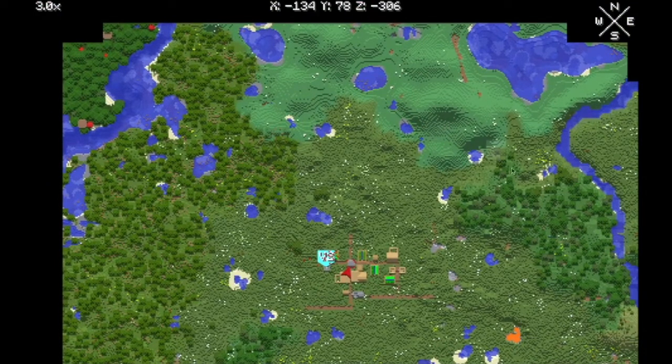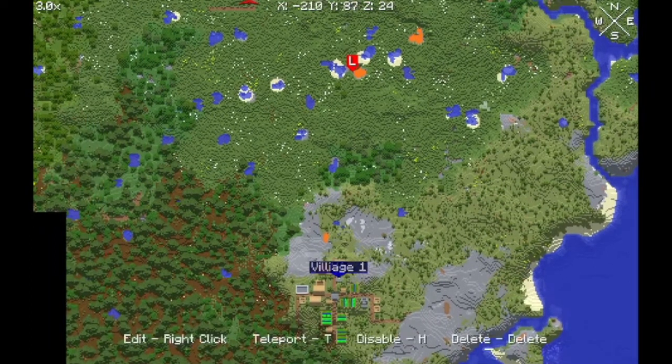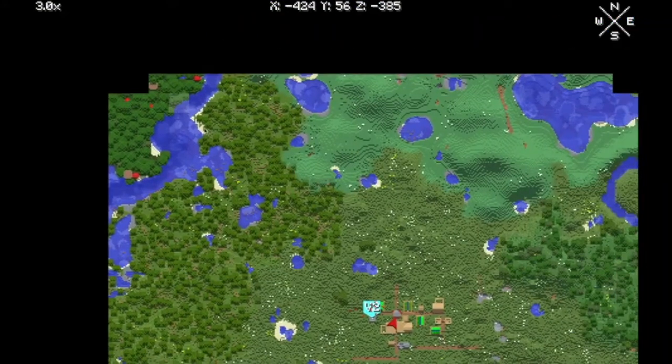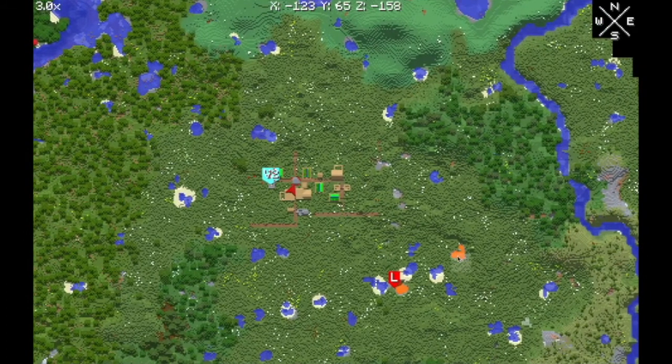That's an odd biome. Village one — can't tell the ports though. There's mushrooms over here. The lava pool is right there, and there's another one. Cool.